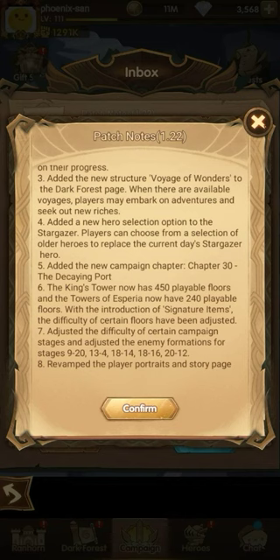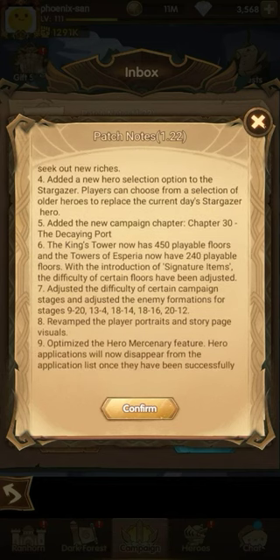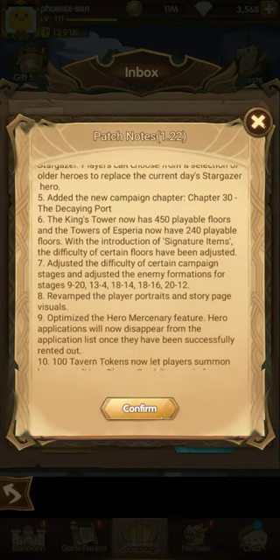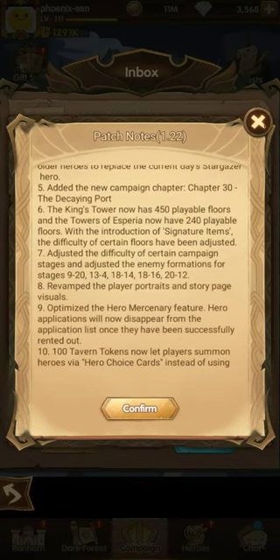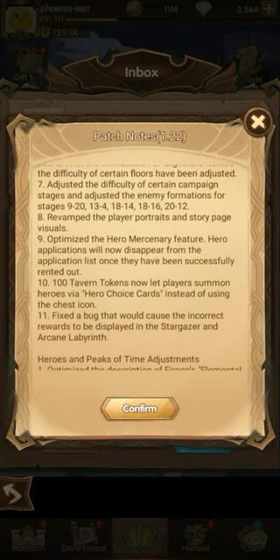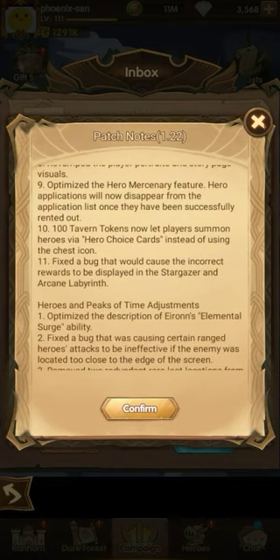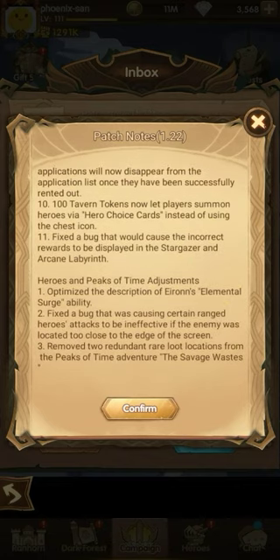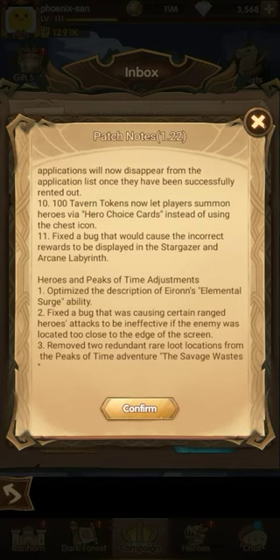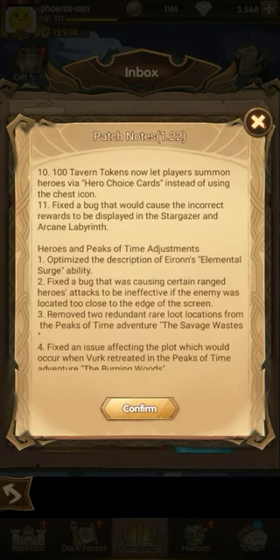Difficulty, new structure, new hero selection option — people who can't use the stargazer cannot use this. New chapter. King's Tower is now 450. Adjusted difficulty. There's something new: 100 tavern tokens now let players summon heroes via hero choice cards instead of using the chest icon. Let's use that sometime.